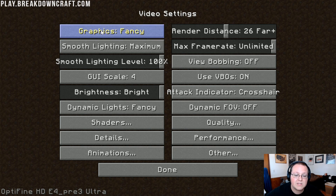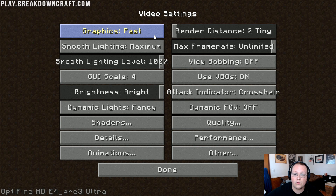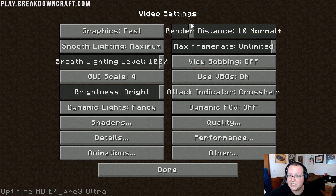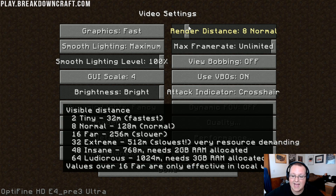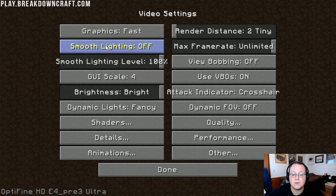Let's get this done. Starting in the top left with Graphics — turn those to Fast. Render Distance, turn that all the way down to Tiny. This is most likely the only thing I'd recommend really changing once we're done. You can maybe update it to 8 chunks or so, but I wouldn't go insane with it. Smooth Lighting needs to be Off. Max Frame Rate — we're going to leave that at Unlimited. If you have random jerks and stutters, you could limit this down to 60 FPS.